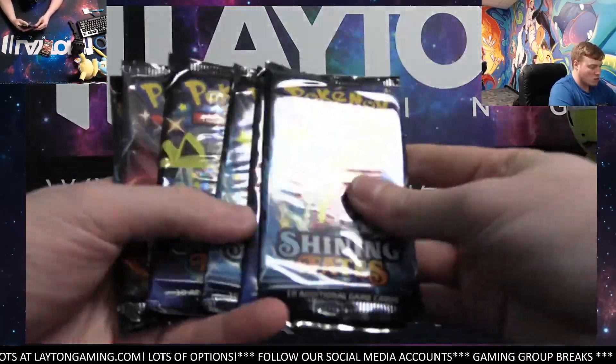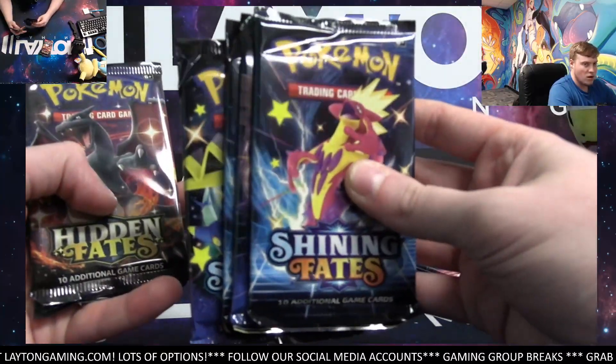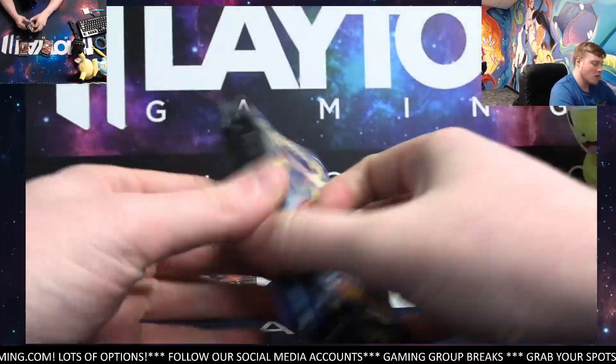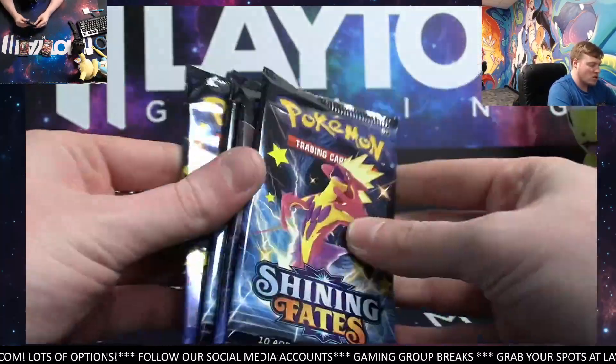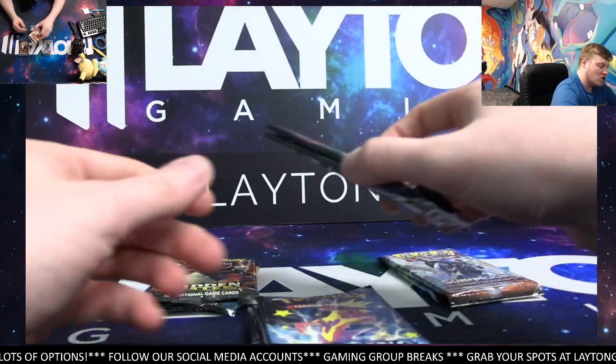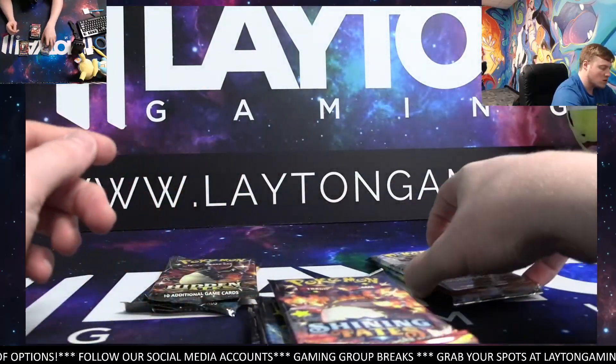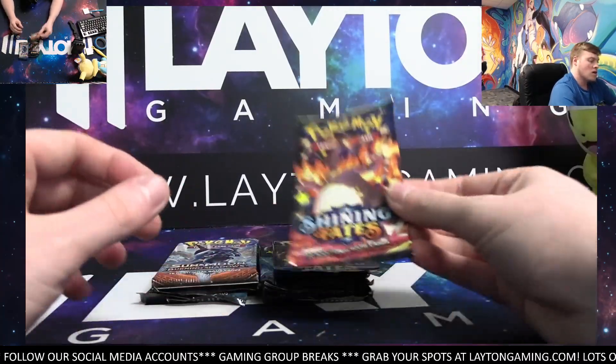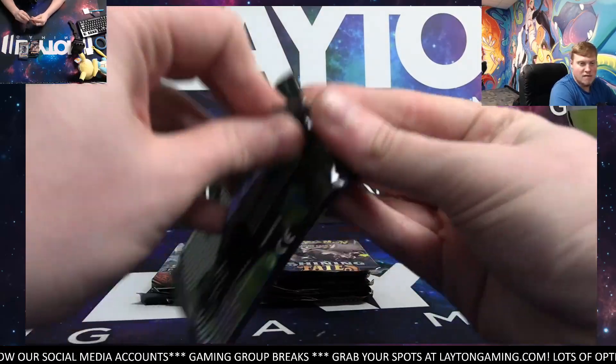We got one, two, three, four — these are the Fates bundle. Two there are the Shining, two of the Hidden, four total. That's two in each bundle. We'll do all the Shining Fates first from these bundles, we'll do Hidden Fates near the end, Evolutions, and Burning Shadows. Good luck, man. We'll get it rolling with some Shining Fates.